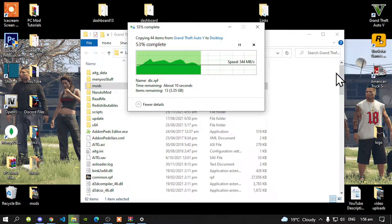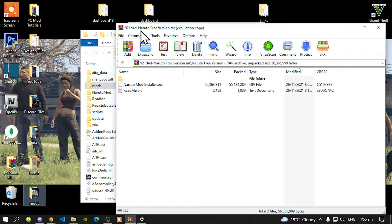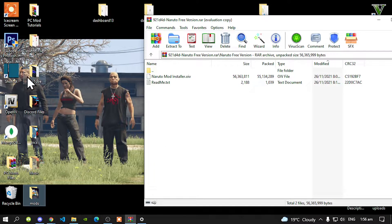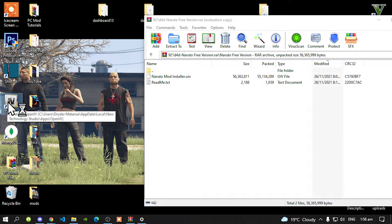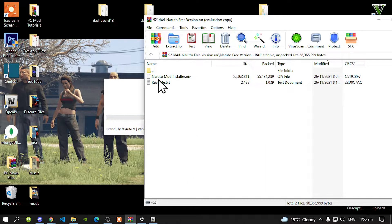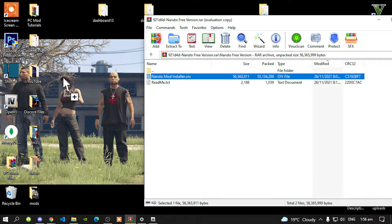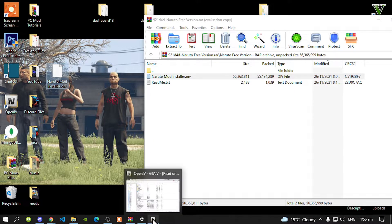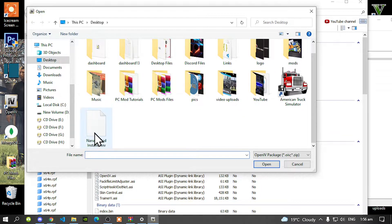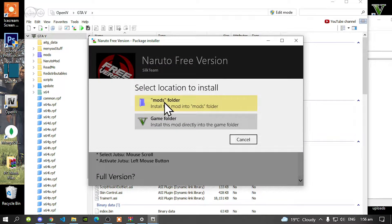Open up your Naruto extract folder — there will be another folder inside, open that up. Then exit out of your Grand Theft Auto V main folder and open up OpenIV. Go to Grand Theft Auto V Windows. While that is loading, select your Naruto mod installer dot OIV and drag it to your desktop. Then go back to OpenIV, go to Tools, go to Package Installer, find your OIV file, open it, and install it inside your mods folder.